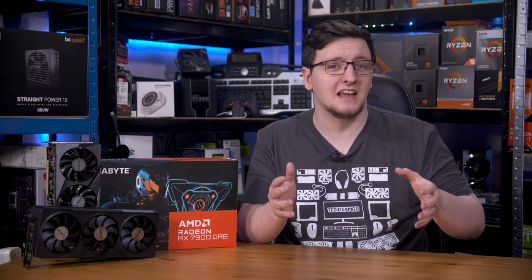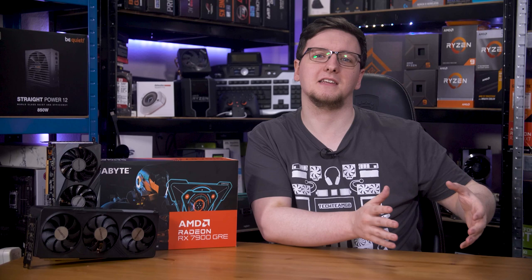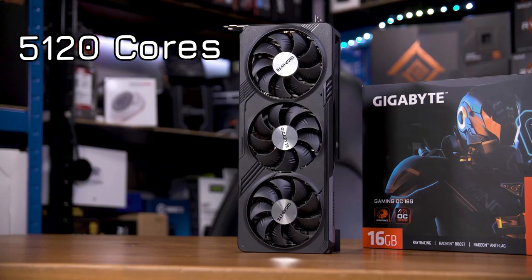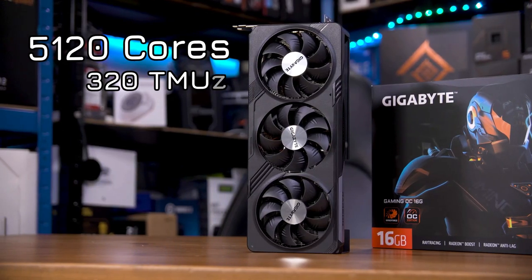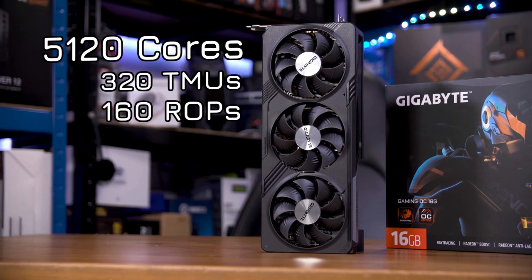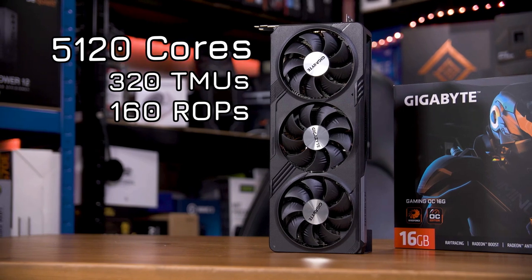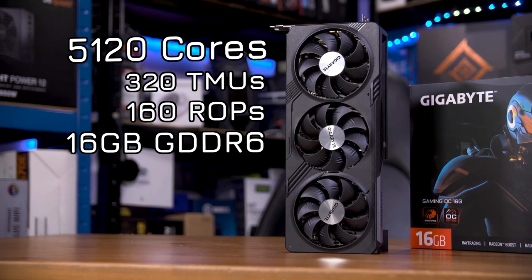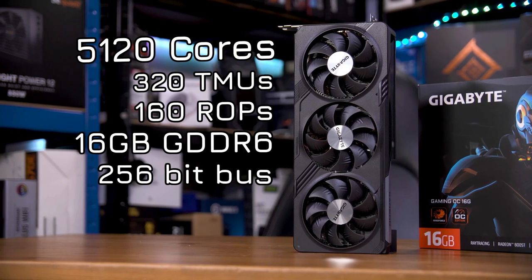That places it nicely between the 7800 XT and the 7900 XT, although that isn't the price you'll find it at today. Spec-wise, it's actually a lot closer to the 7900 XT, with 5,120 cores, 320 texture units, 160 ROPs, although it actually matches the 7800 XT with its memory config — 16GB of GDDR6 and a 256-bit memory bus.